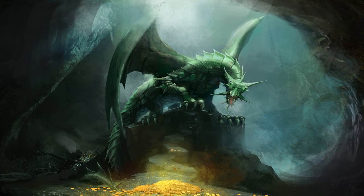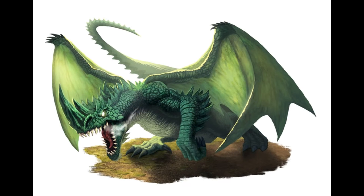Thundertree ruins is not a hidden location — it's marked on the player's map, so finding and exploring it will happen at some point. Venom Fang has selected a lair that is not well suited for any dragon, in my opinion. There are a couple of reasons why it's particularly unsuitable for a green dragon, and why I believe it's a temporary location even though the book says otherwise.